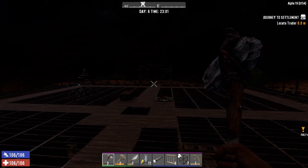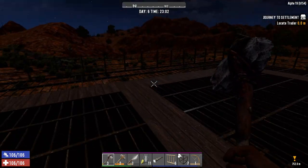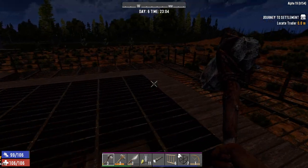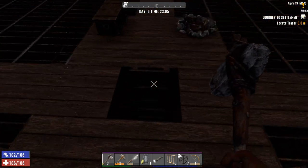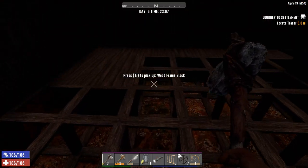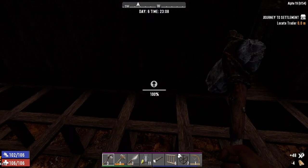Hello everybody and welcome back to the Alpha 19 beginners guide. We're exactly where we left off, everything set up and ready to go. I'm comfortable this base would survive, but I've got an entire day to do things, so while it's nighttime we're going to reinforce these walls here.